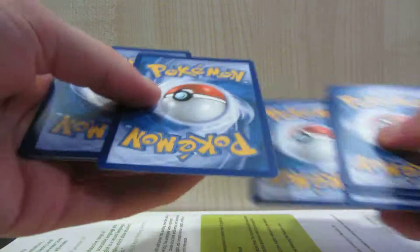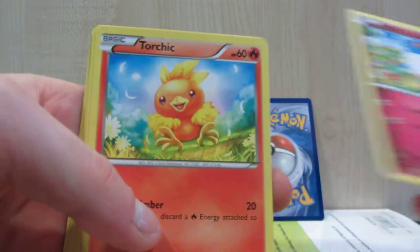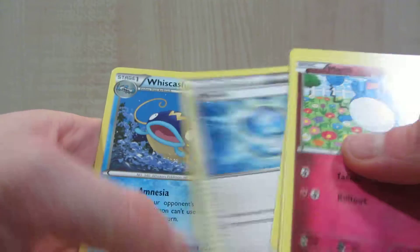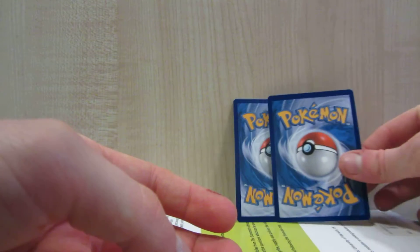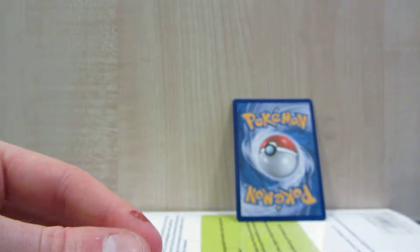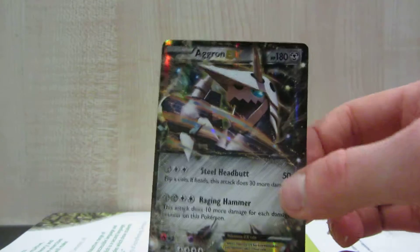Now onto the final pack, which is Kyogre. I'll give you this code. We have Marill, Torchic, Slugma, Illumise, Tangela, Tentacool Ancient Trait, Dive Ball, and Whiscash. Reverse is a Sealeo, and the final rare is... an ultra rare — an Aggron EX!